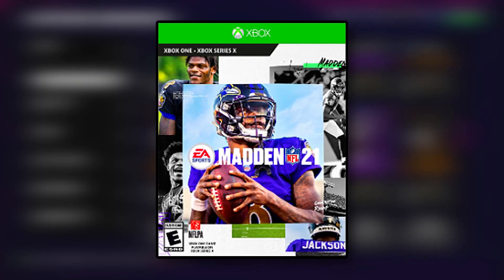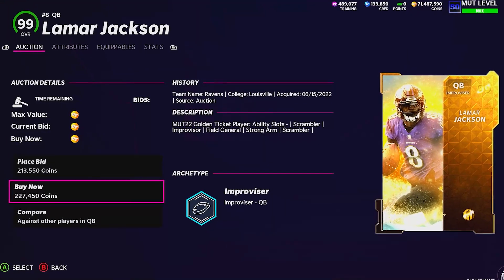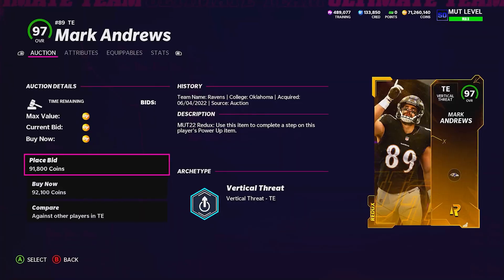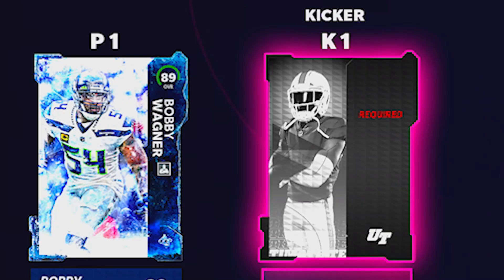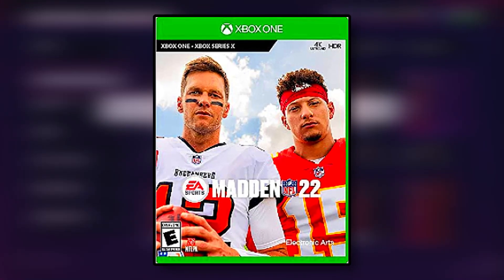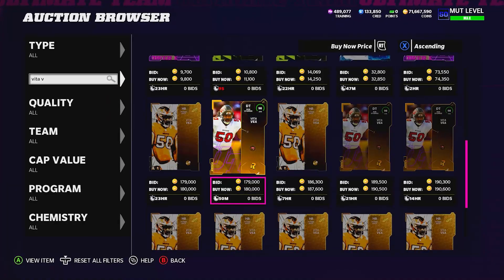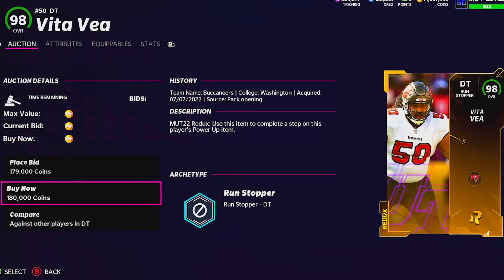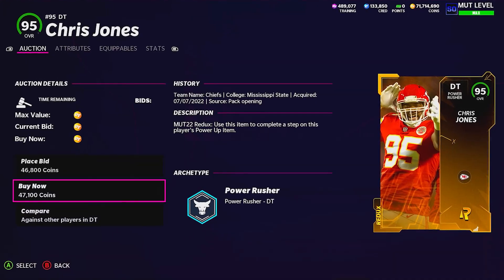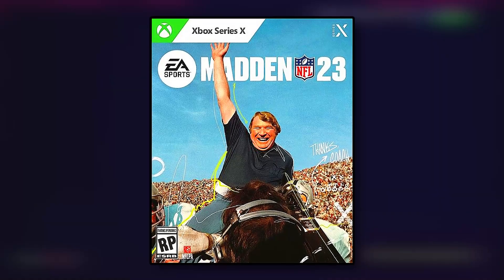Madden 21 had previous MVP Lamar Jackson grace the cover, and we're finally adding a starting quarterback — the Golden Ticket Lamar Jackson. We're also going to throw in his favorite pass catcher Mark Andrews at 97 overall, and his kicker Justin Tucker at 99 overall Golden Ticket. Then for Madden 22, the return of the dual athlete cover with Tom Brady and Patrick Mahomes — we'll add Vita Vea as a Buccaneers teammate of Brady, and Chris Jones as a Chiefs teammate of Mahomes at defensive tackle.